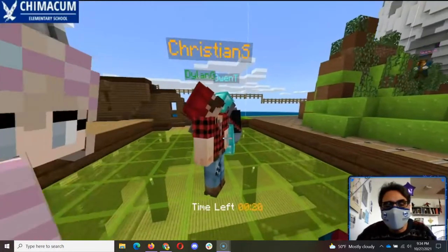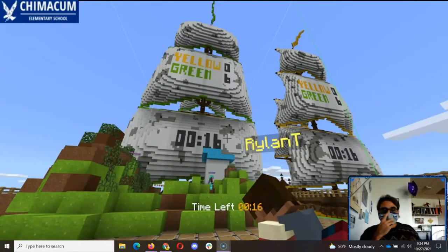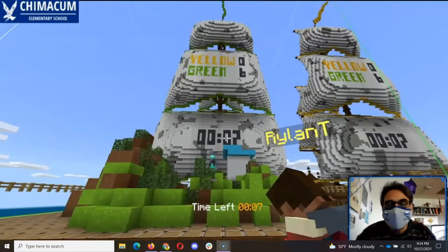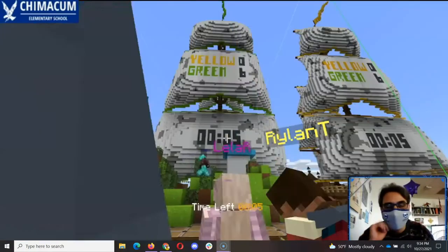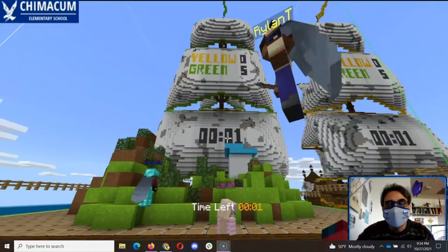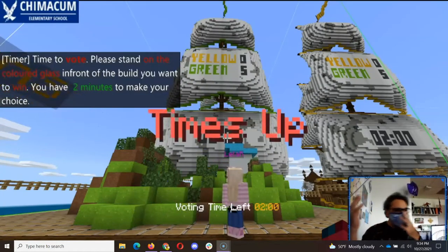We got people voting for green — 6 for green. 15 seconds. We've only got 6 people voting. Come on, we only got 5 people voting. There are 24 people in here; we should have 20 points.